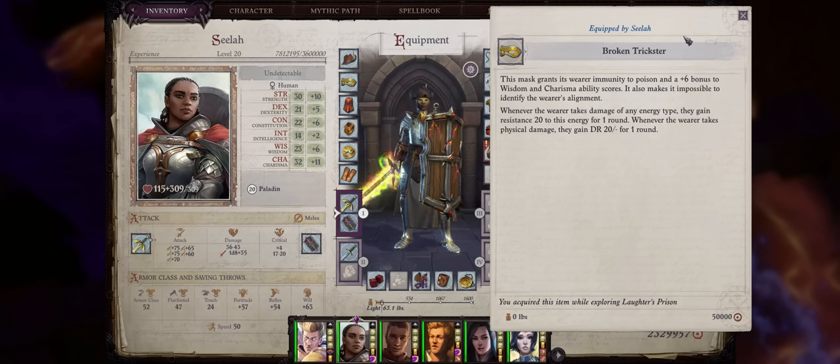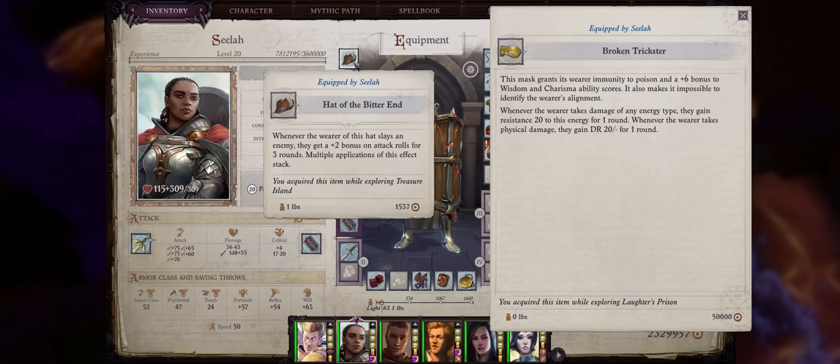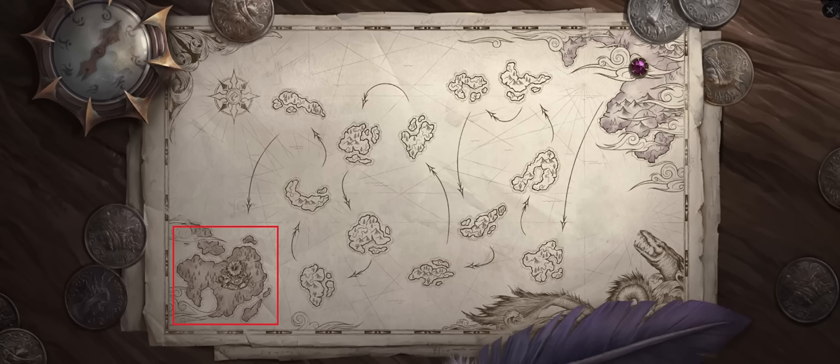For the last of the powerful items found during chapter 3 we have the Broken Trickster Glasses. It grants you immunity to poison, but most importantly a plus 6 bonus to both wisdom and charisma, which frees the head slot for something else since these bonuses usually come only from helmets and headbands. It also has powerful tanking properties: whenever you take energy damage you gain 20 energy resistance for one round, and whenever you take physical damage you gain impenetrable 20 damage resistance for a round — being able to shave 20 points of physical damage from enemies is very powerful. It's only a pity that pets cannot wear it. The Broken Trickster Mask comes right at the boss of the first set of islands, so at the last island.